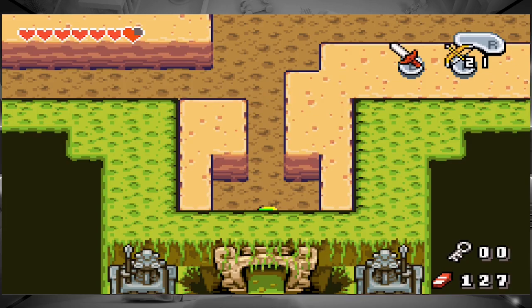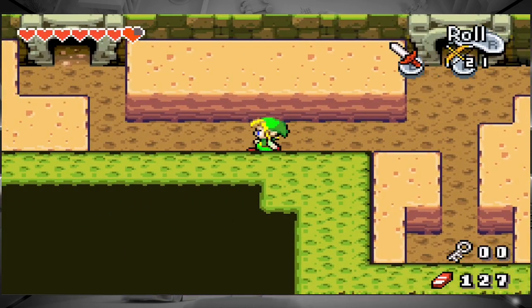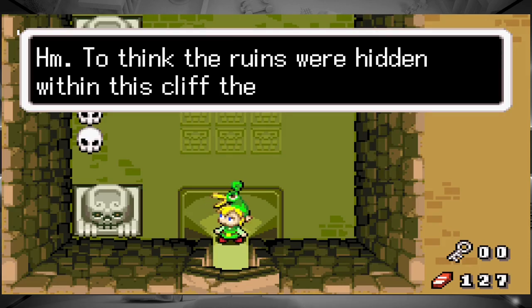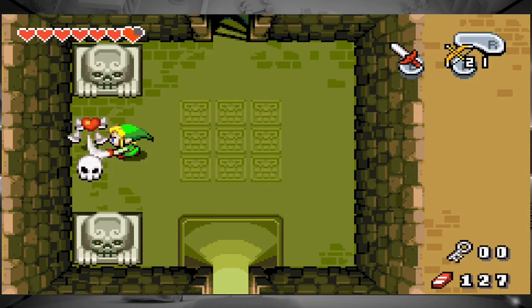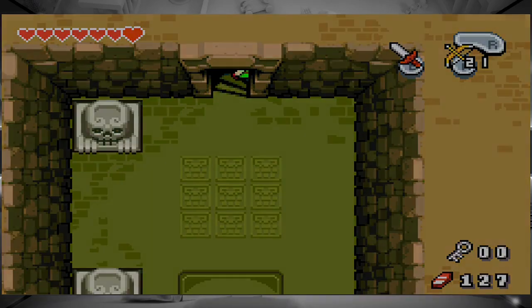I finally found a new dungeon. Let's see how much progress we can get done. To think the ruins were hidden within this cliff the whole time. Watch your step, Link — there may be traps in here. I can also crush skulls with my sword now, which is nice.